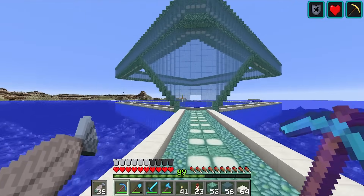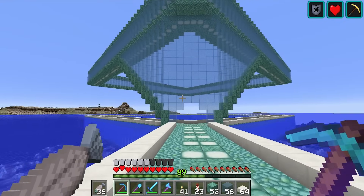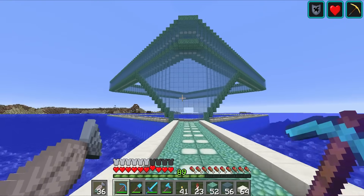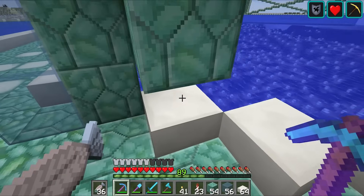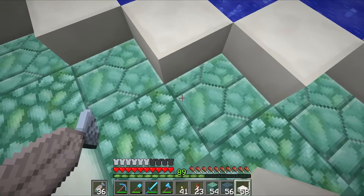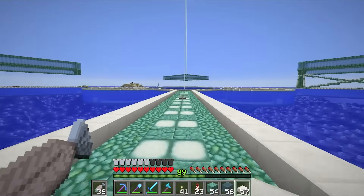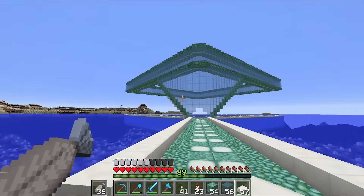Dark prismarine! We could totally use that. I was about to say it could do with a slightly different color. Maybe put slabs underneath — see what that looks like. I do quite like the idea of the dark prismarine because that's something we haven't really used yet in the base, and that is something I think would look really cool.